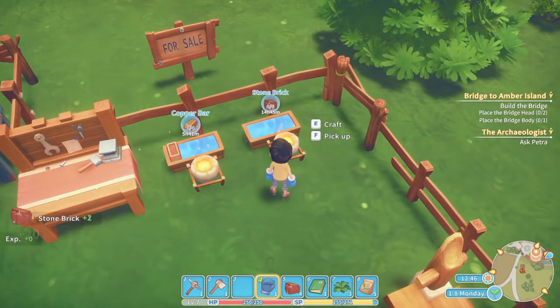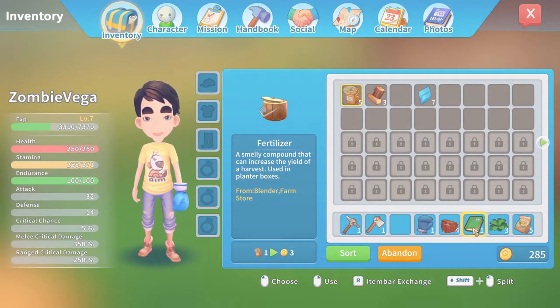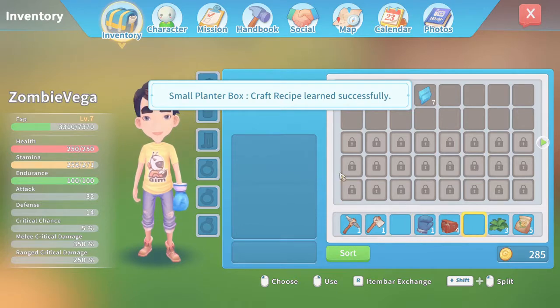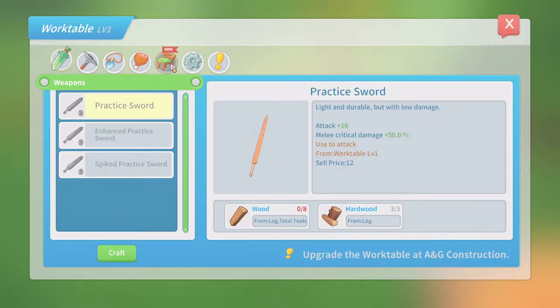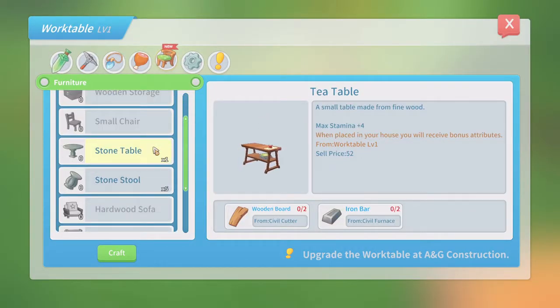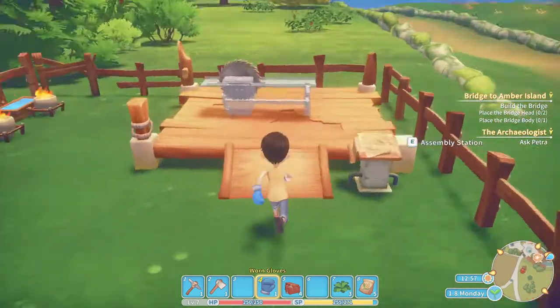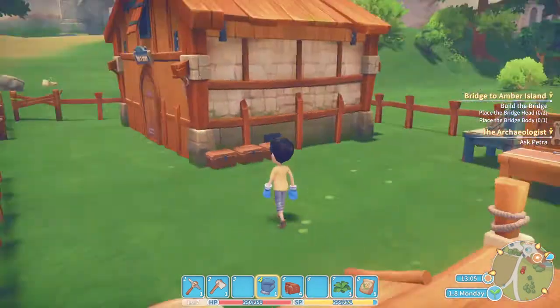Stone bricks are done. What's this book I've got? It's the small planter box recipe - let's just right-click on the book. Now let's see if I can craft it. Small planter box - there we go. I actually have all the materials except for the wooden board, and that's what we're waiting for. That is quite nice.